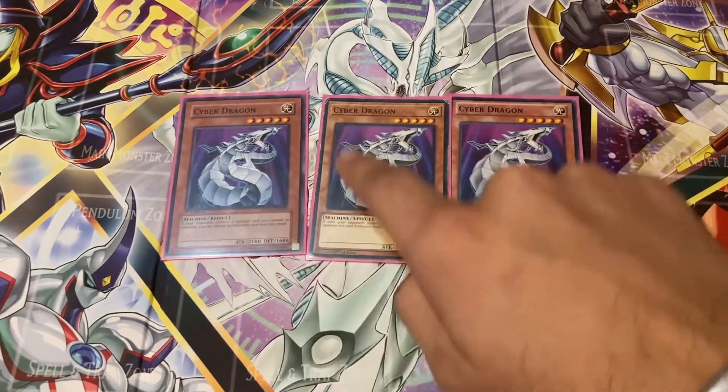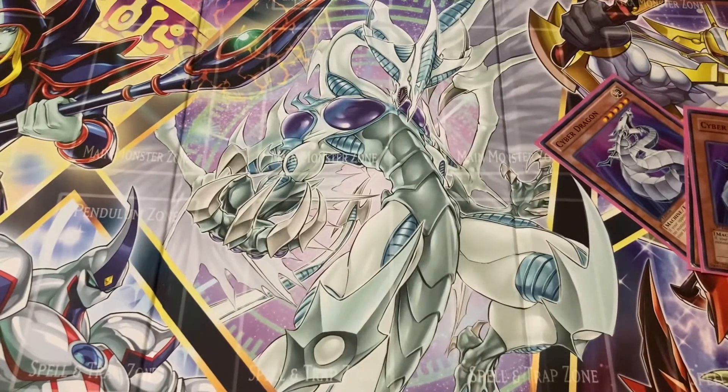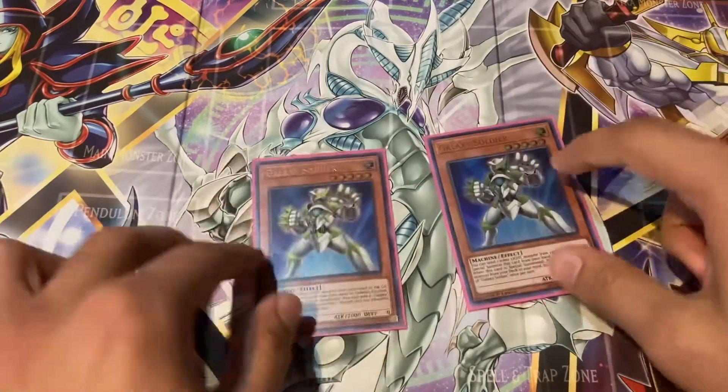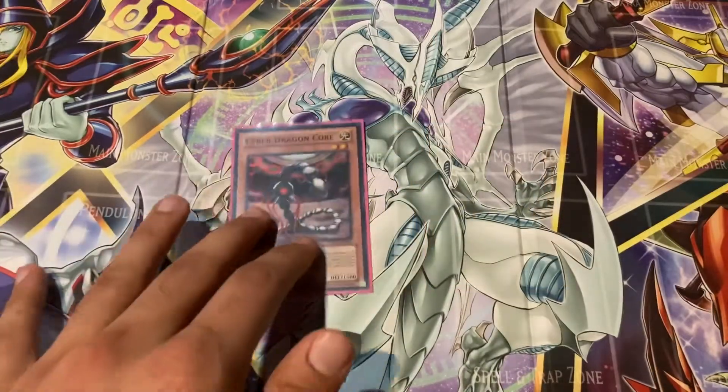I like to run three copies of Cyber Dragon. Next I like to run two copies of Galaxy Soldier. Galaxy Soldier's effect is: you can send one other Light monster from your hand to the graveyard to special summon this card from your hand in defense position, and when this card is special summoned you can add one Galaxy monster from your deck to your hand. You can only use this effect of Galaxy Soldier once per turn. So you can special summon this one, add another one, and then use it to make some of the extra deck monsters we'll go into afterwards.